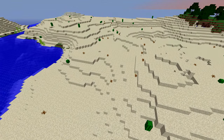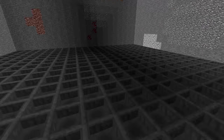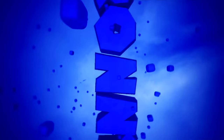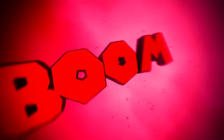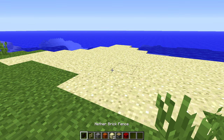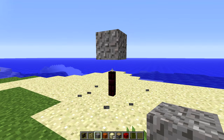If you wanted to, you could even turn an entire desert into a giant pitfall trap for your enemies. The reason this works is because there's a glitch in 1.9 that allows you to walk through falling sand blocks as long as they land on a fence or a stone fence.